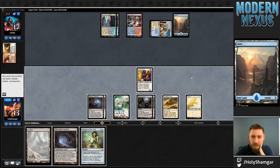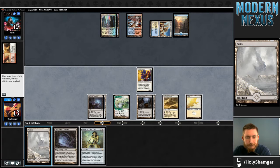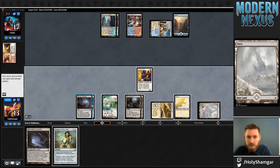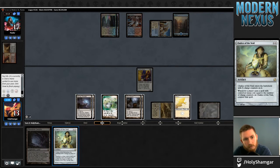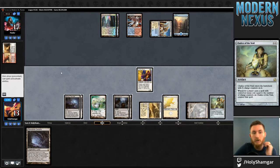Chalice is interesting. It's particularly nice that my opponent is really restricted in how they can use their mana because of this Arbiter double Ghost Quarter situation. Let's play a land and cast this on one. Two is kind of appealing here but I'm going to go for one. It just resolves.